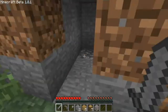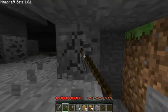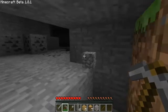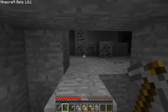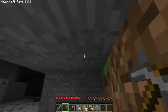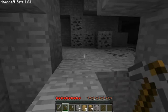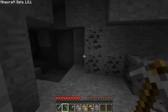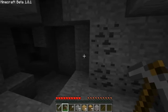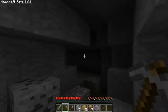Let's continue digging. Oh hey, there's coal! Yay! So you need coal — coal is used to make torches. In this game there are monsters, and these monsters come out in the dark.